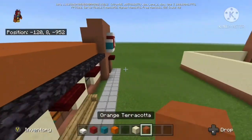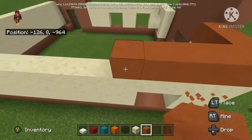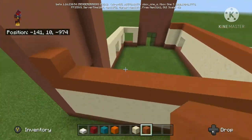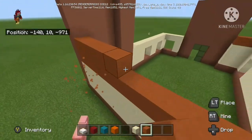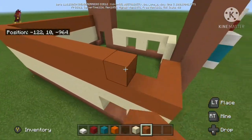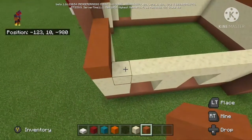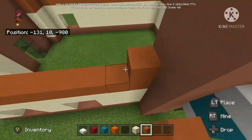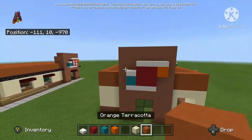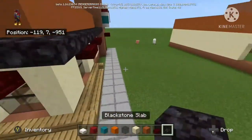Next we're going to need orange terracotta — we're just going to add two more blocks to this on the top. Stupid Xbox controller. So, how's your day going, everyone who's watching this? Leave a comment down below if you want. Also, what next should I build a tutorial on? Leave a comment down below. We're going to put the red awnings on and stuff, and the black ones.